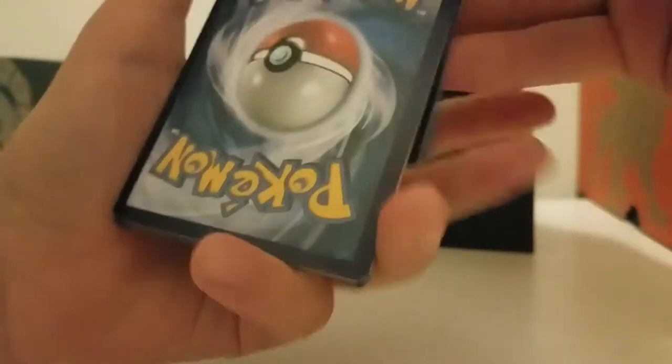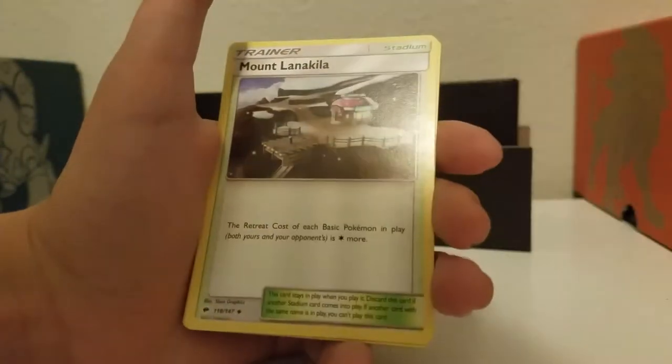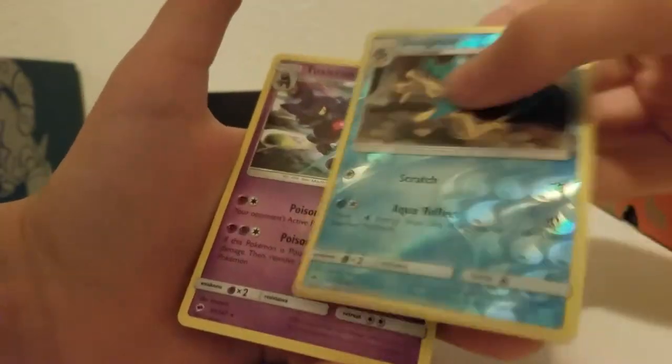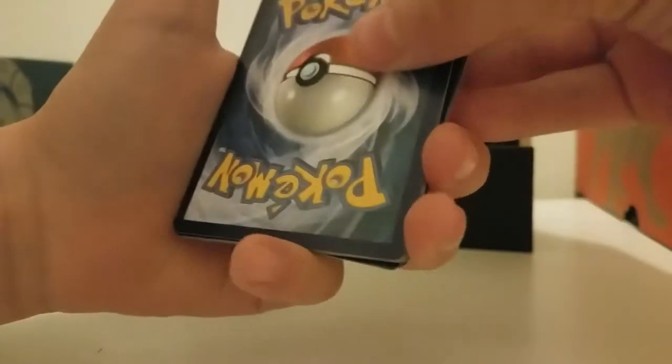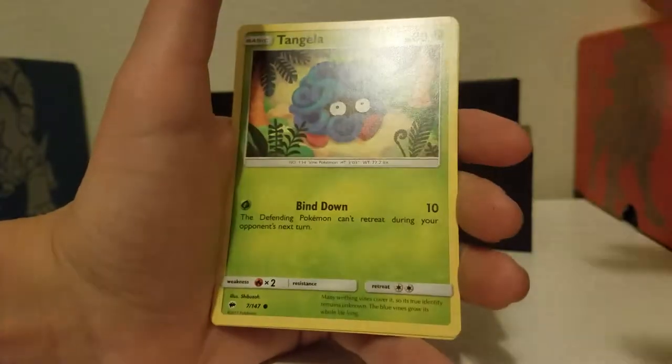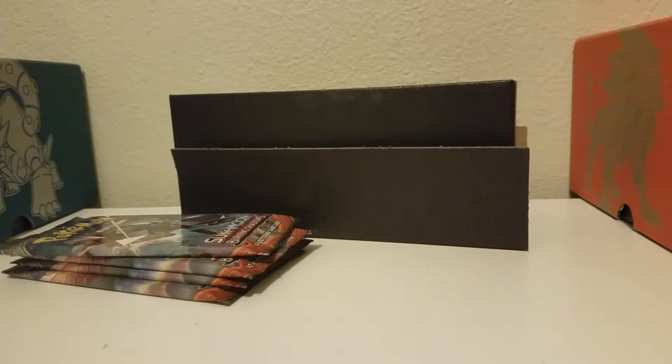First pack code. So, Butterfree, please. Fighting Energy, Noctowl, Electabuzz, Mount Lanakila, Alolan Grimer, Rattata, Alolan Vulpix, Hoothoot, Ledyba, Simisage, and Toxicroak. Another bad code. Dark Energy, Heatmor, Lana, Tormenting Spray, Cutiefly, Riolu, Rhyhorn, Tangela, Dewpider, Simisage, and Passimian. They need to make Araquanid into a GX. I would love to see that. I don't know why, I really want to see that. So please make it, Pokemon.